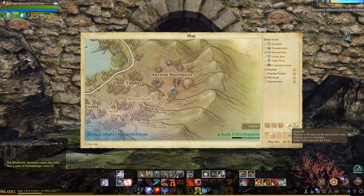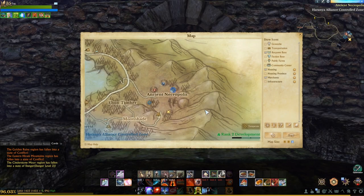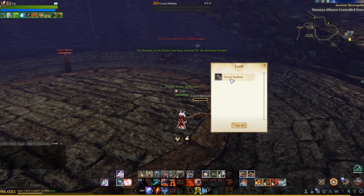We'll be traveling to the fourth location next, which is on the right hand side of the stairs in the middle of the Ancient Necropolis. These mobs should drop the cursed fog that we need. Our last location is over here — it also has a second set of books if you'd like to read that and try to figure out how to make the key yourself. These mobs should drop the cursed spell book.